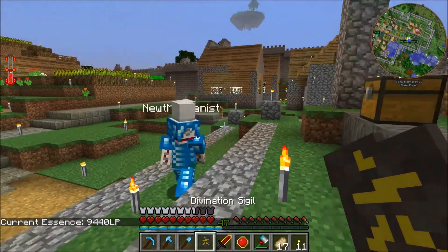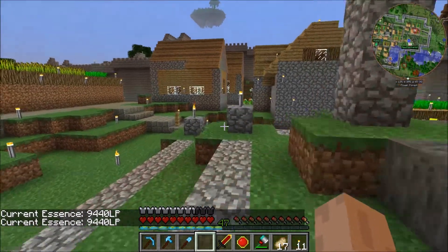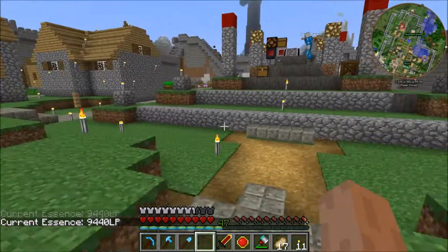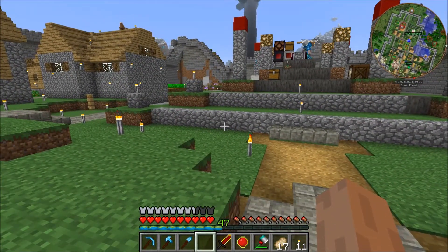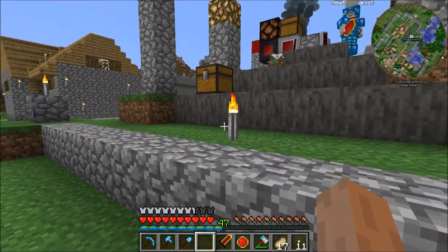All right, so how much did using that thing cost? Well, let's see. I think with this I think we're going to call it. We got the blood altar up to level 4. Level 5 is going to require withers, so I don't think that's going to happen anytime in the near future. I'm going to think about what we're going to do next and I will be back with something to do next time. Thank you for watching.